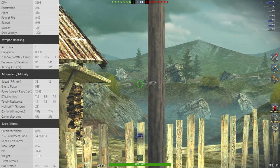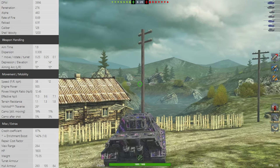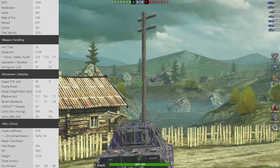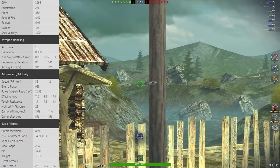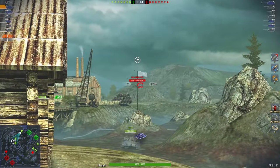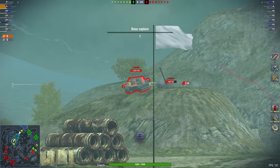4000 DPM is the main talking point of this vehicle, because we can ignore the mobility — it's very slow — but the gun is very excellent: 4000 DPM, 460 alpha damage, 0.38 accuracy, 1.9 seconds aim time, and it even has 8 degrees of gun depression, so you can play some hull-down spots, even though obviously you don't have a turret, which is why I would normally never review this thing, but thanks to these two amazing replays, here we are.